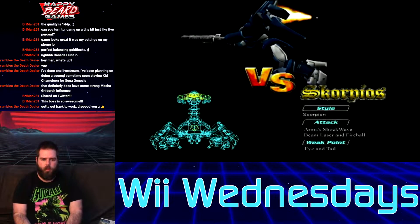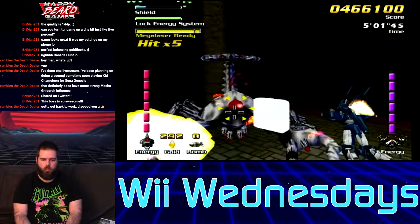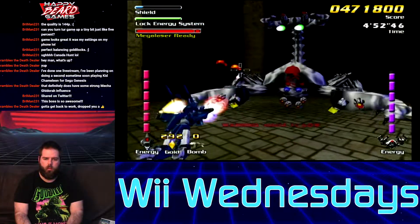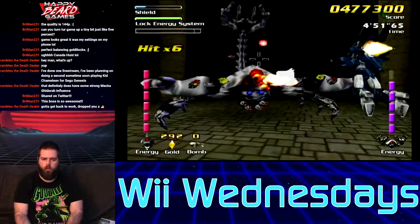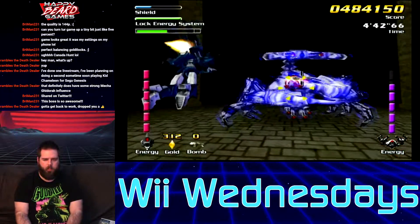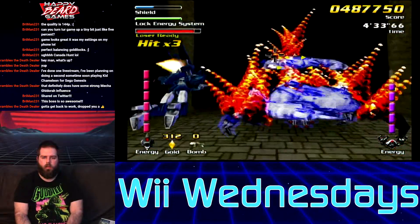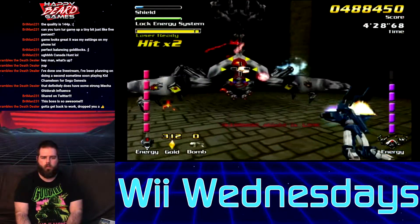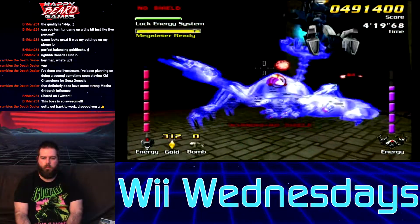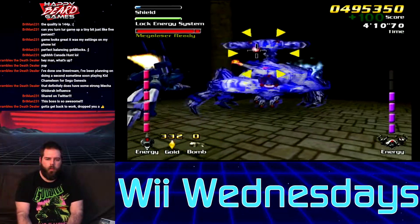We're fighting Scorpios. The weak point is the eye and the tail. Hold your fire — why would I hold my fire? I'm fighting a boss. Something dropped a heart. You can go around it side to side. Keep the Mega Laser. I like the boss battles more than the levels. The levels are kind of frustrating — really chaotic and hard to tell what's going on. But the boss battles are fun and remind me of Star Fox 64-type boss battles. The controls are not very good — specifically the nunchuck dodge. I can't even use it right.